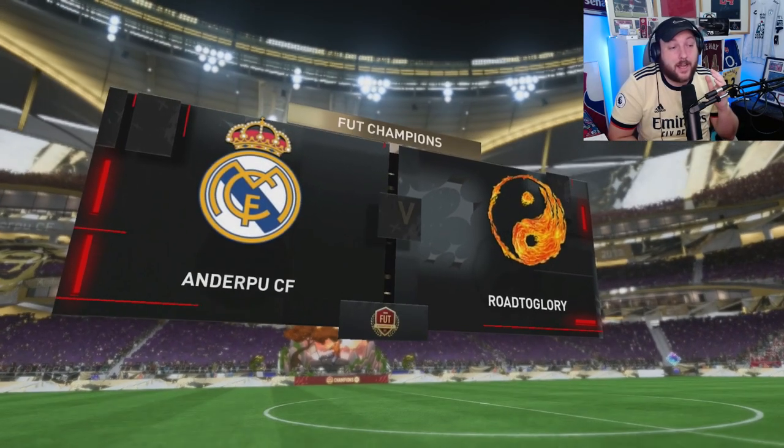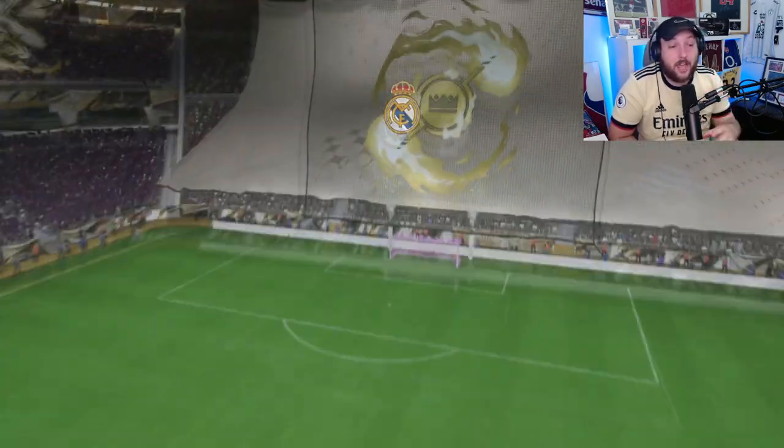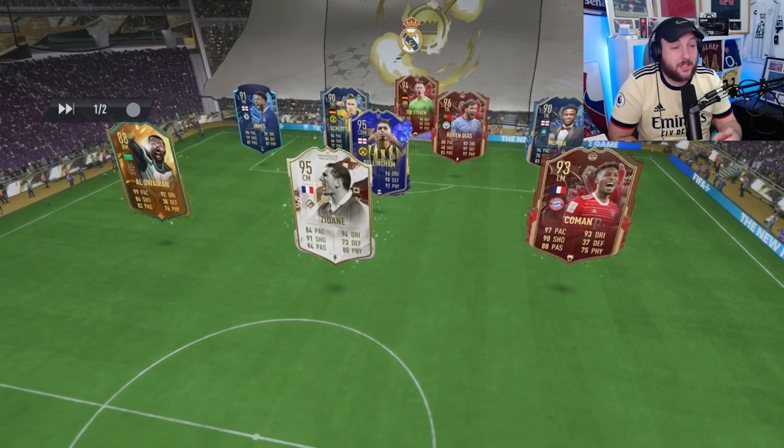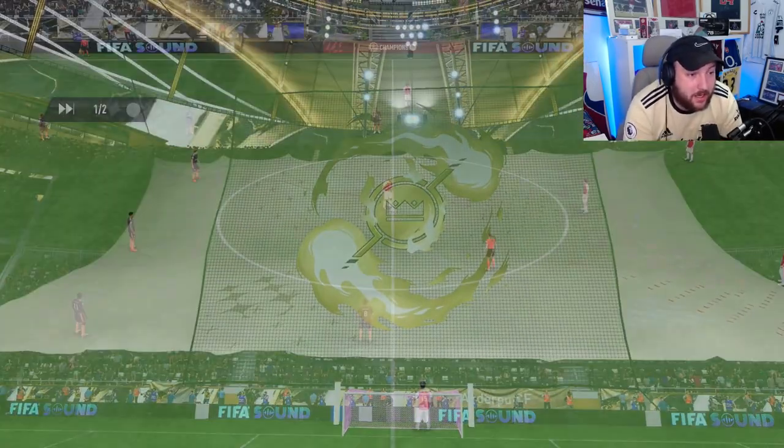Into our second game then. As to be expected, there isn't really any weakness with this card. Because of that 5-star weak foot, he can play on the left or right side. I think if you need a really small, agile, nimble striker, he could definitely do that role as well. Our opponent has also finished champs — you can see their red picks include Stegen. Let's see how we get on.